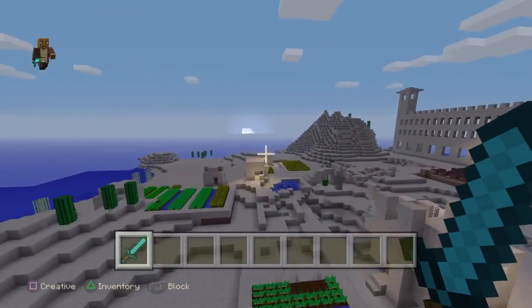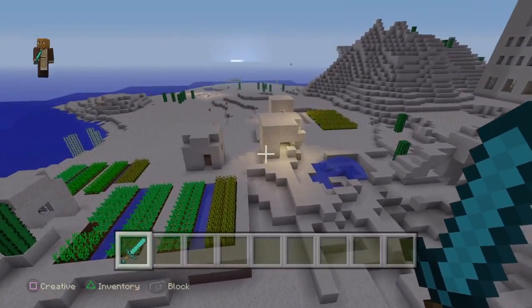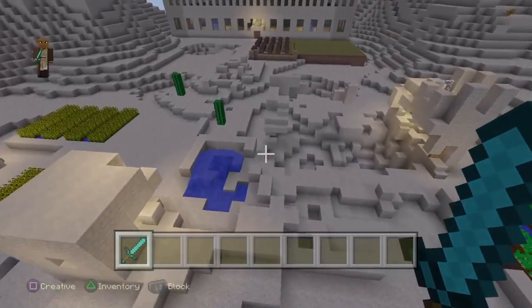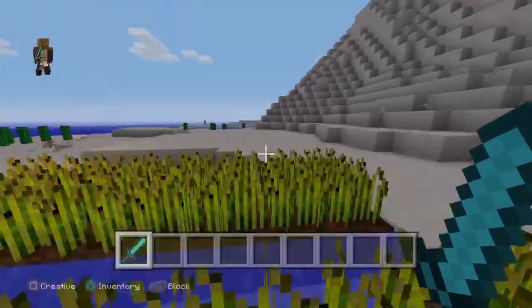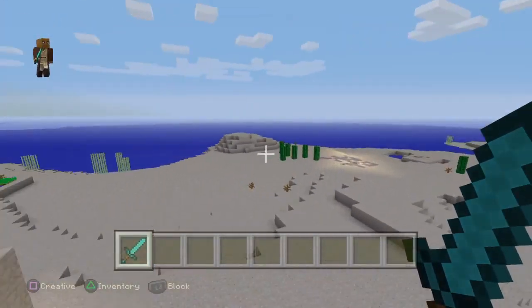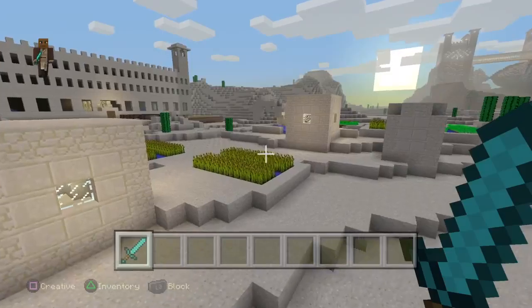So here we are — this desert village I decided to get rid of, and unfortunately I used TNT to start the process and that wasn't a good idea. So this has got to be repaired. When you build this it's going to be a bit of a boring job at the start — you'll just go, oh I've got to fill in loads of stuff like that. But if you are a builder, you know what it's like, it takes a while to build stuff.